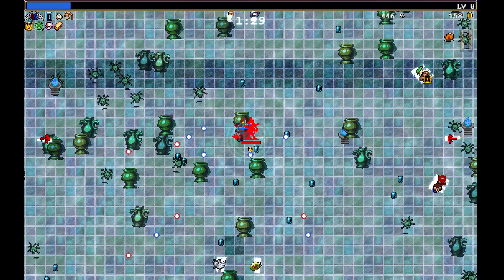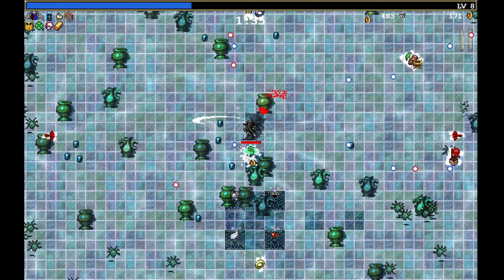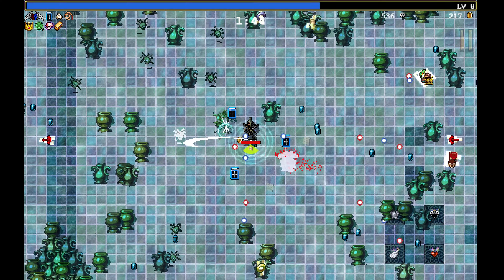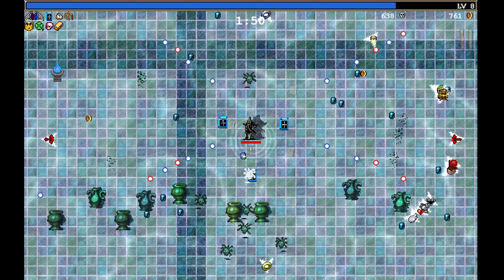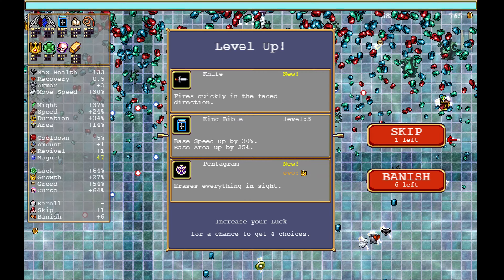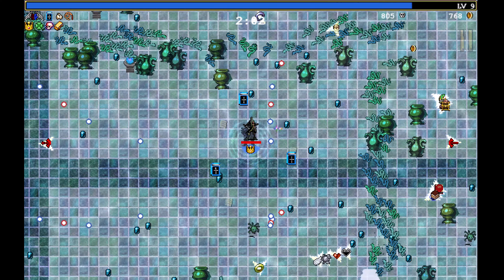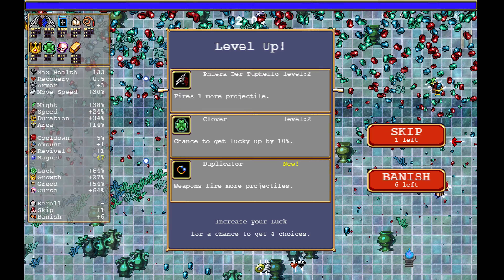There's the Whip. Now we're just going for a Lightning Ring. And then maybe — that curse certainly does make a difference. Let's go with the Bible again. So hard to hit. Let's go with the guns.